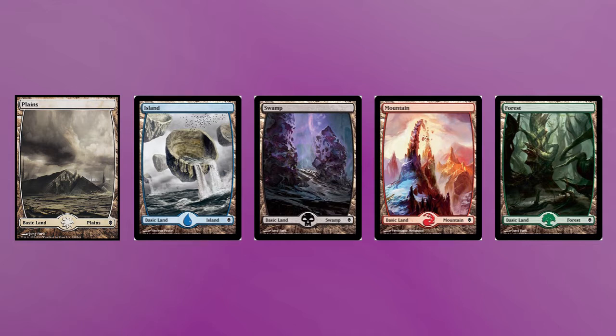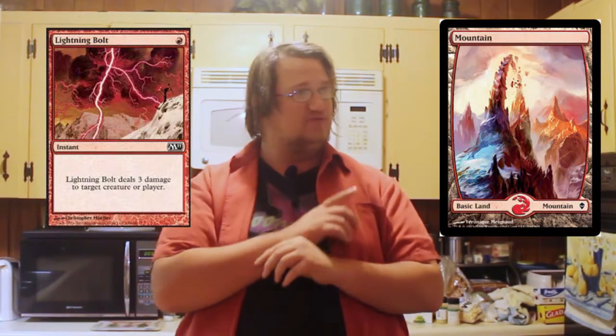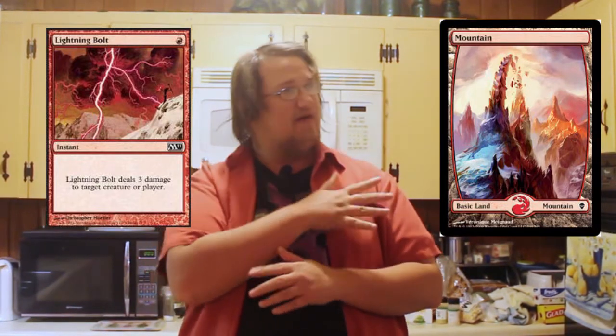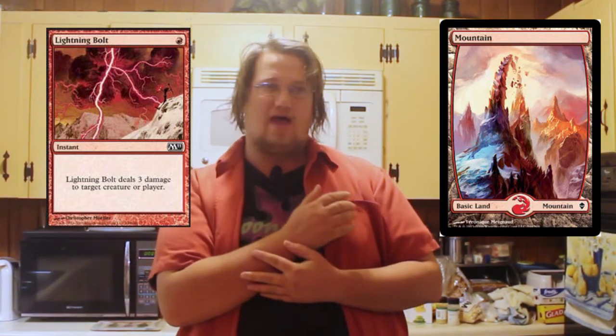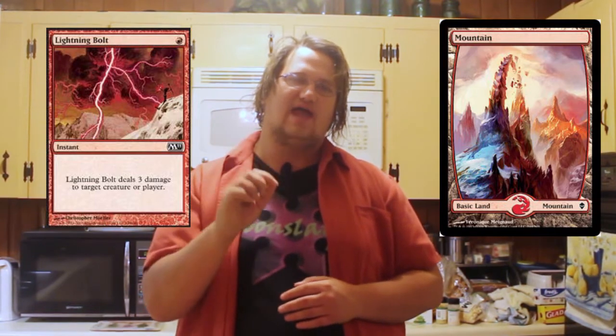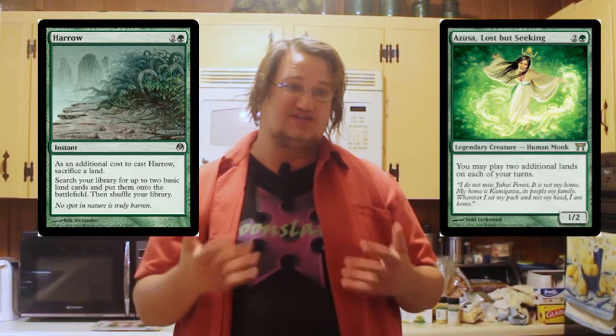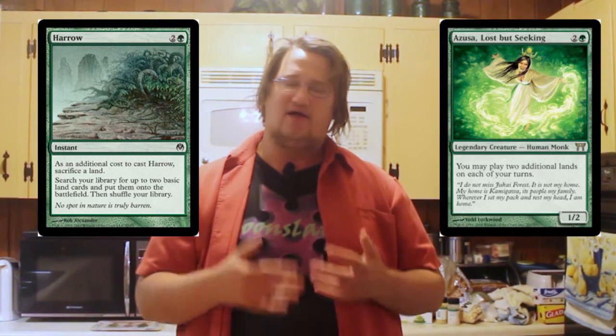Unlike the other cards in your deck, you can use as many copies of any given basic land as you like. One thing you may have noticed when comparing our Lightning Bolt and our mountain is that the mountain doesn't have any symbols in the top right corner. That's because lands never require mana to play. You always get to play one on each of your turns. Of course, there are cards that break this rule, either by putting lands directly into play or by giving you the ability to play additional lands from your hand.